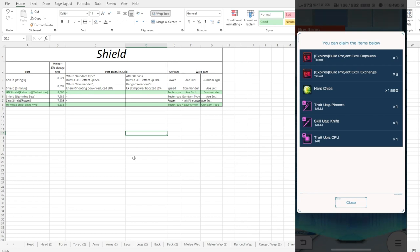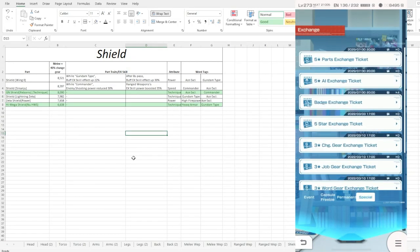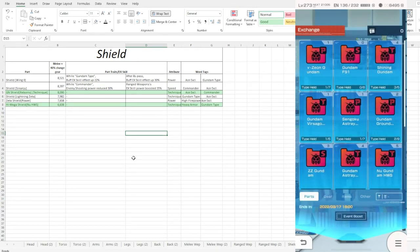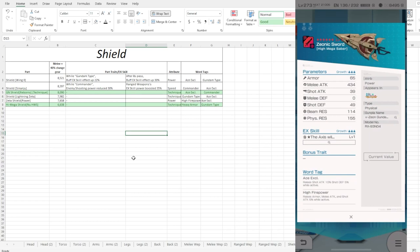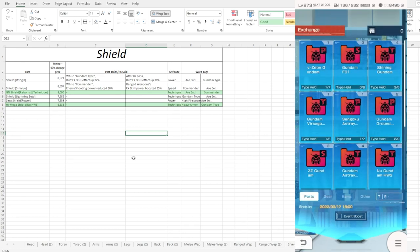In terms of the top contenders for exchanging via the build project exchange tickets - one of the top favorites is definitely going to be the Xionic Sword right there. Everyone wants that specific drop. This is definitely going to be the top choice right off the bat because a lot of people see how powerful this unit or this EXQ is in terms of arena specifically - so this is definitely the top choice for sure.